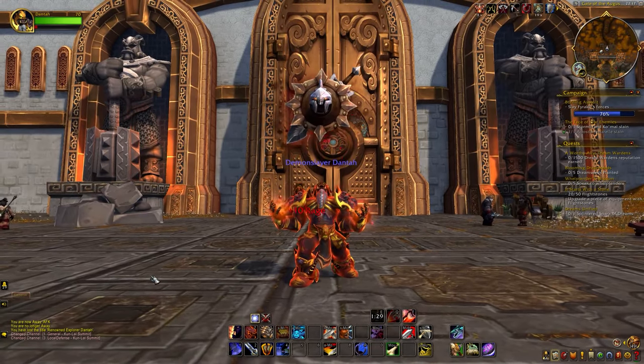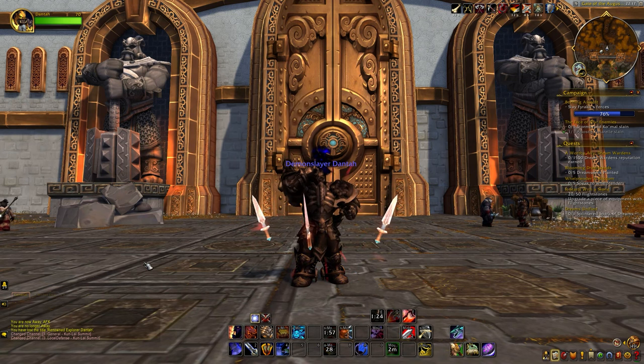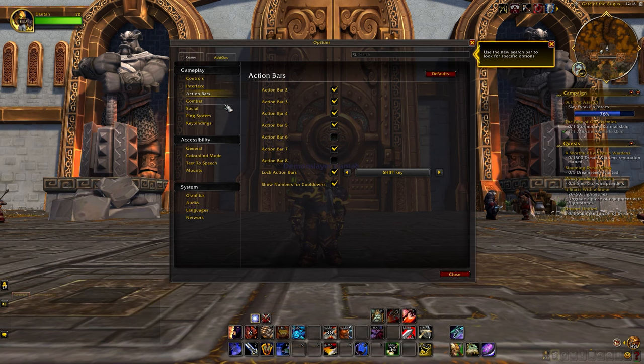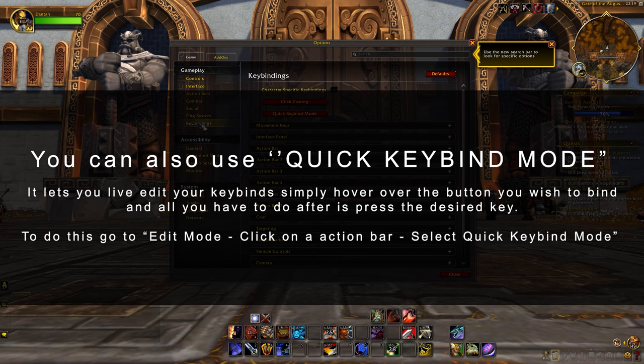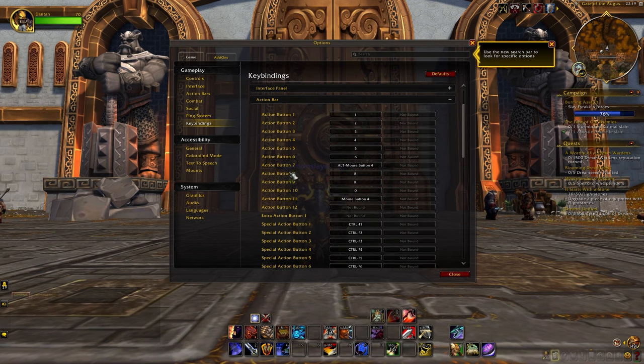Say you want to press E on your keyboard and have the game use a specific skill — then you need to deal with keybinds. To access the keybinds window, press escape, select options, and go to keybindings. Here you will have a lot of things you can mess around with. If you are a person that already played MMOs before, just go through it and change everything to your liking. But to keep it simple for a new player, we will only bother with the action bars.